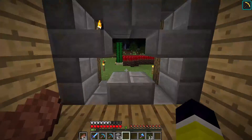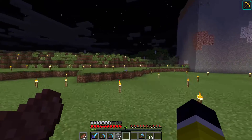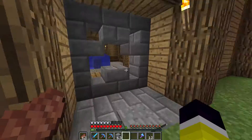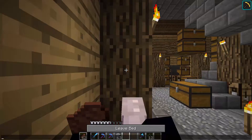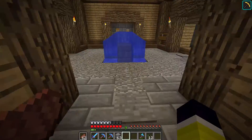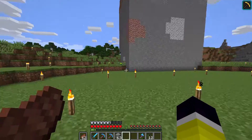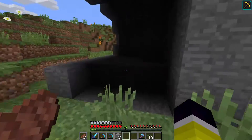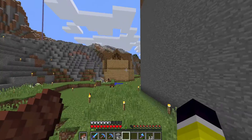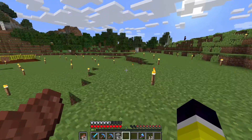Welcome back to another episode. First thing — I walk outside, look around, and there's apparently a weird chunk error happening in the world. I have no clue why that would occur. I want to inspect the damage, but let's first sleep so we can walk forward. I saw this chunk and I literally did not place this here — that's proof, it's light. This is a chunk error.